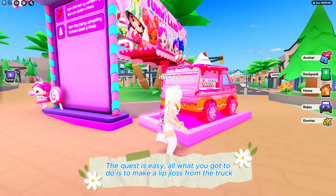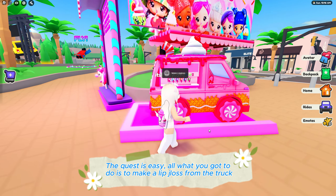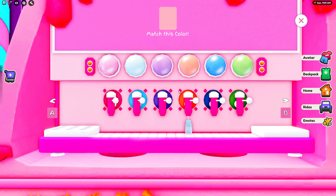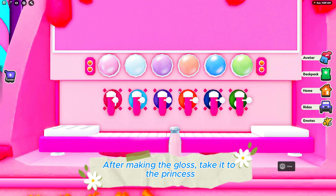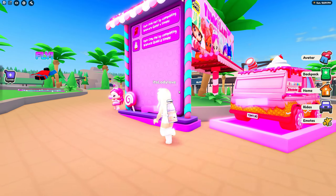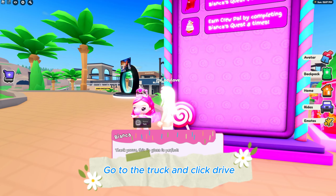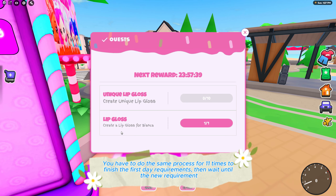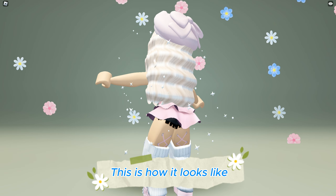The quest is easy. All you have to do is make a lip gloss from the truck — click on soda or boba. You don't have to match the correct color. After making the gloss, take it to the princess. Then go to the truck and click drive. You have to do the same process 11 times to finish the first day requirements, then wait until the new requirement. This is how it looks like.